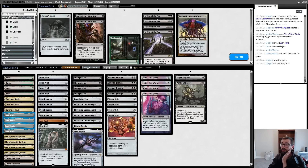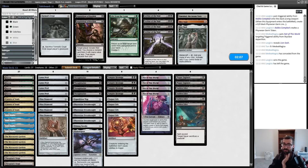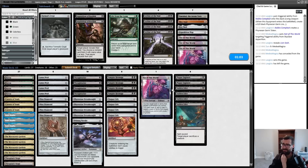Plague Engineer is fine, Sudden Edicts are fine. What don't I want? Opals are awkward. Do I want Not of This World? They have Swords, Solitude, Skyclave — all think about. Probably want them. Need four other theoretical cuts. Map is slow. Is Not of This World actually better than Thoughtseize? Thoughtseize is the other thing I'm thinking about cutting right now. Not really sure that it is — I think Thoughtseize is better. Do still want Plague Engineers.